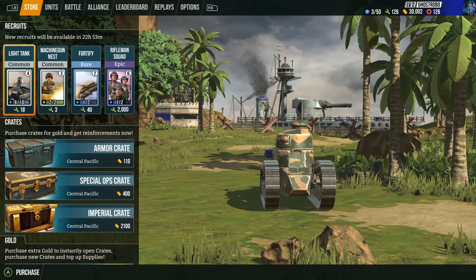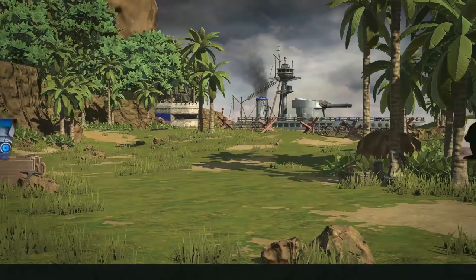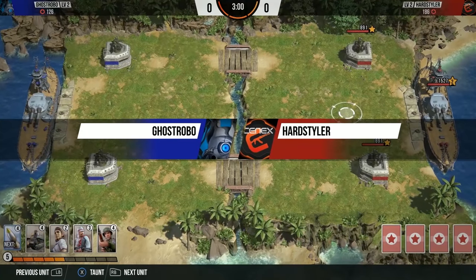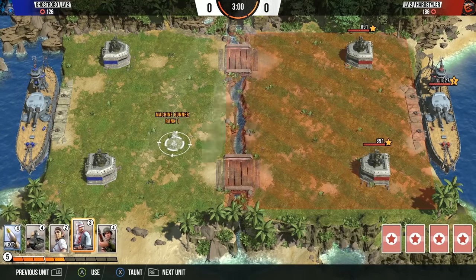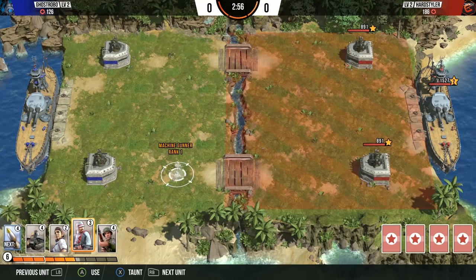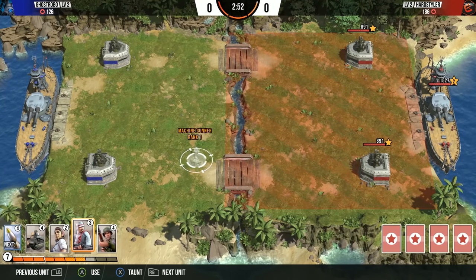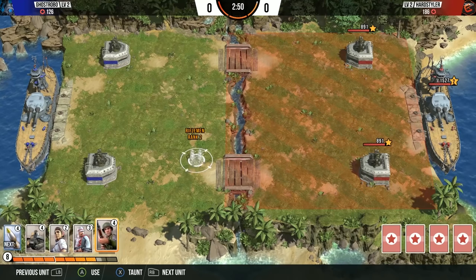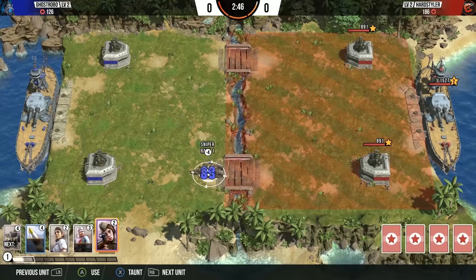Let's see how we do in ranked — let's see if we're able to put in the same kind of dominant work as we did against the AI. Hard Styler is our opponent today. I'm going to let my points cook a little bit here and see what he deploys — let's react. I've got good things to take out his infantry, his armor, to be on the offensive or put my tanks. Let's just go real aggressive here.